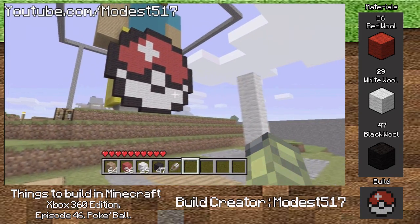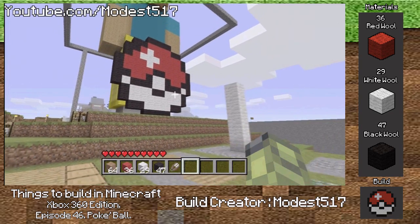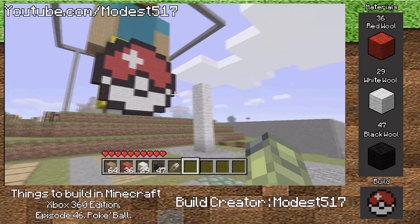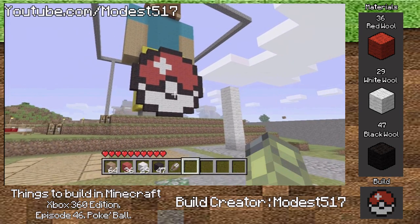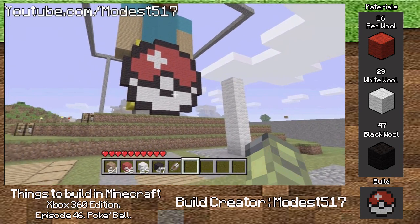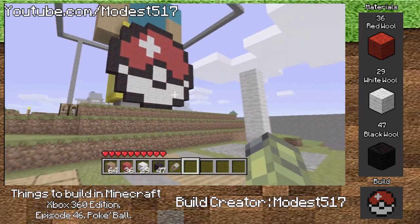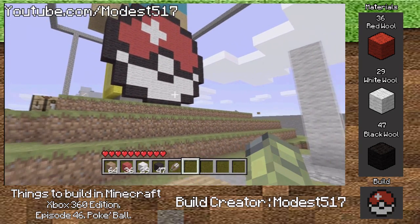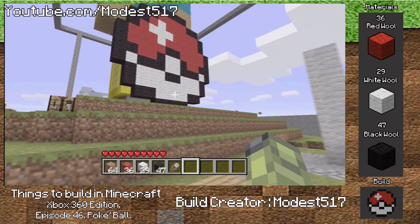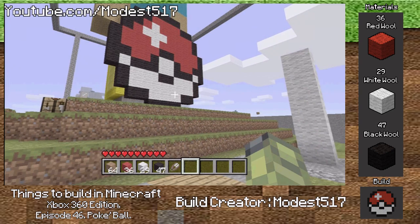You guys may notice I put a layout on the screen. On the right side it says materials and shows the exact amount of materials you'll need for the current build. On the bottom right it shows a picture of the build. If I don't have a picture, I'll just put text of what the build is. Next to it says 'build creator,' which is me, but if a subscriber suggests something, I'll put their name and probably make it an annotation you can click to view their channel if they have one. On the bottom left it says 'Things to Build in Minecraft,' the whole title and the name of the episode.